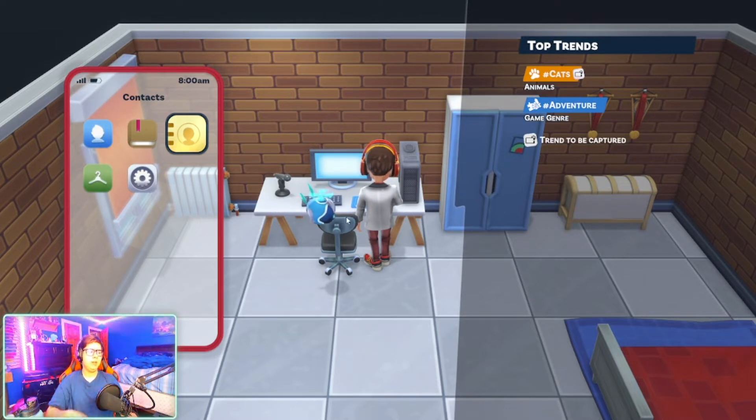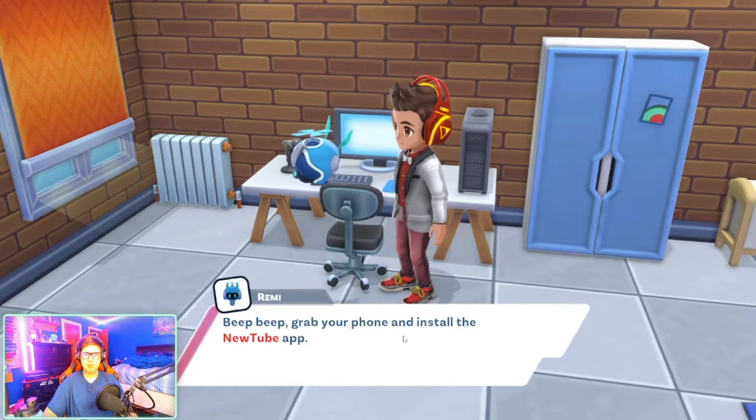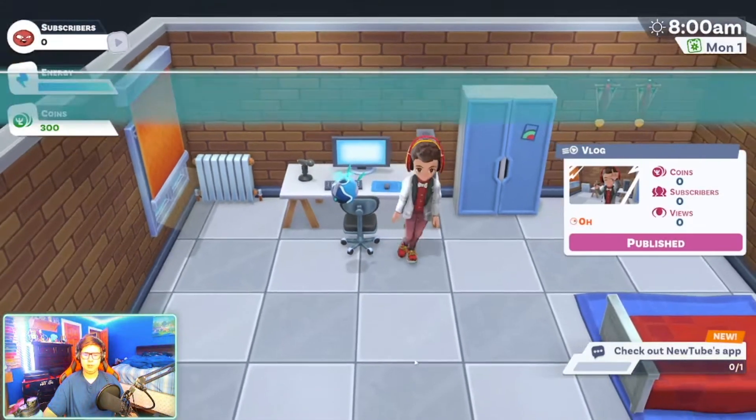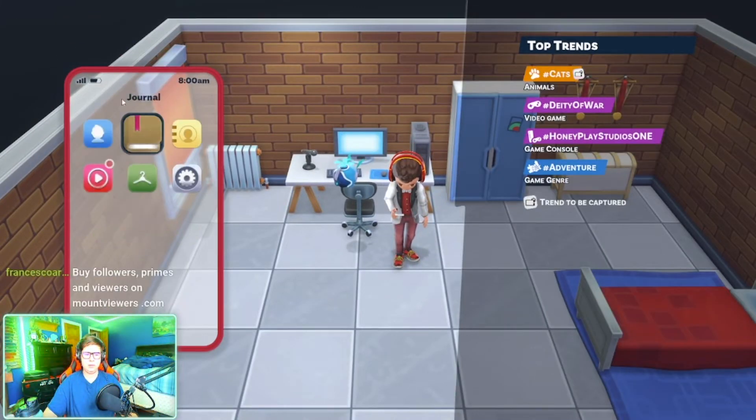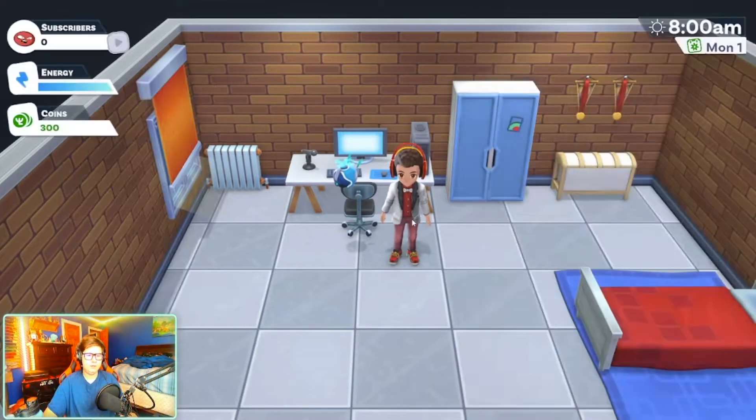I did change up the lighting in my room — I got a window tint. The game says: 'Grab your phone and install the YouTube app.' All right, someone in chat got timed out — please don't ask people to buy followers and stuff, that's not right.